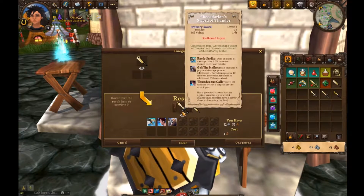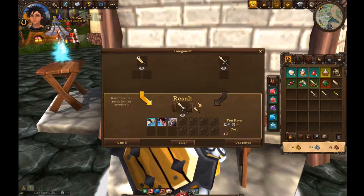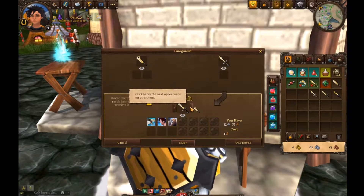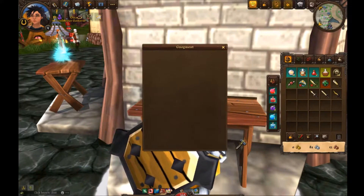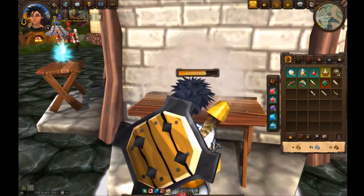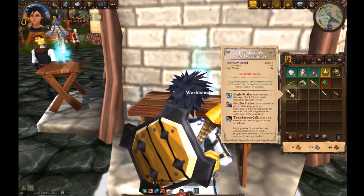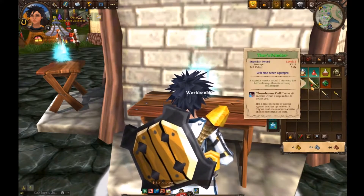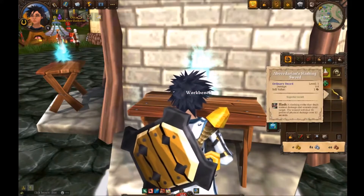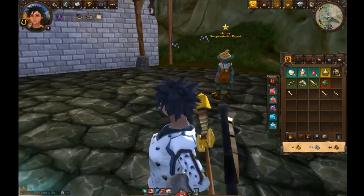So we'll want all three of these abilities, and we want it to look like that — kind of like that one. We'll use this one. There we go. Confirm. And now our sword has three abilities on it. Did we do everything she wanted? Oh, we did, okay.